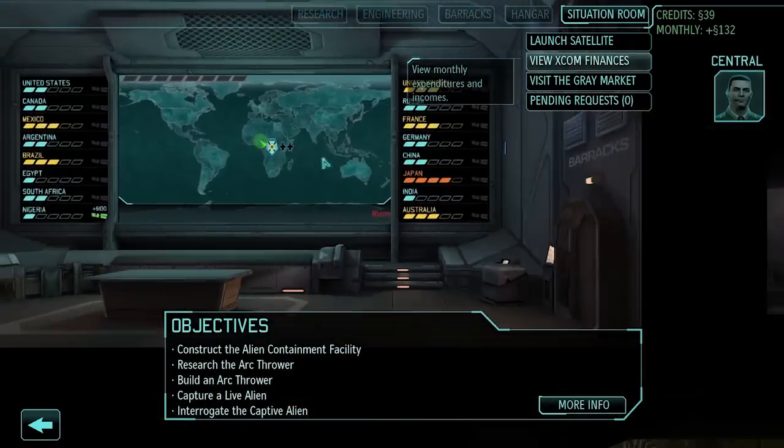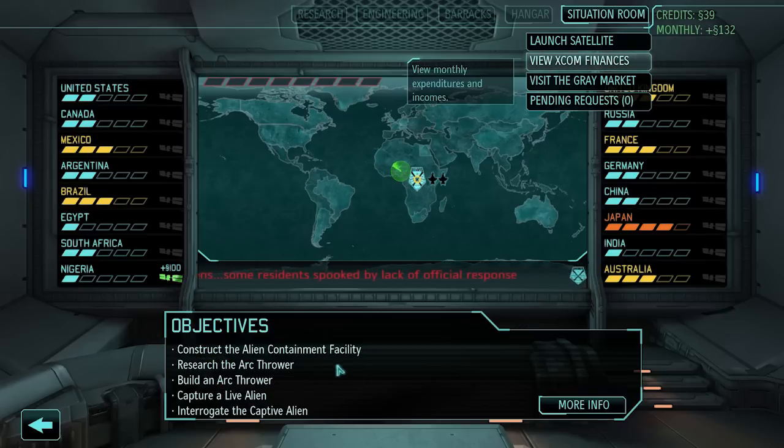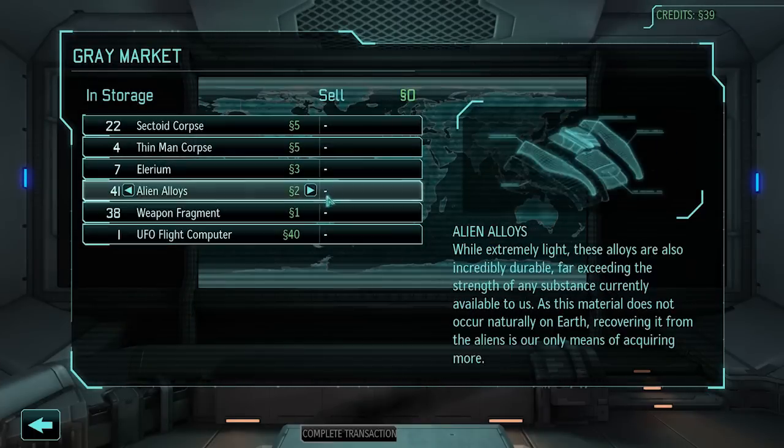I still can't believe Dr. Volin expects our troops to try to bring one of those things back here in one piece, much less alive. I have a list of objectives: construct the alien containment facility, research the arc thrower, build an arc thrower, capture a live alien, interrogate the captured alien. Japan is kind of off the rocker right now — I need to get a satellite over there ASAP.